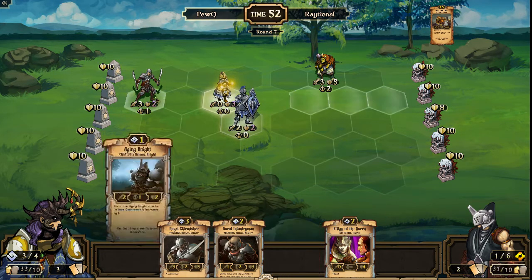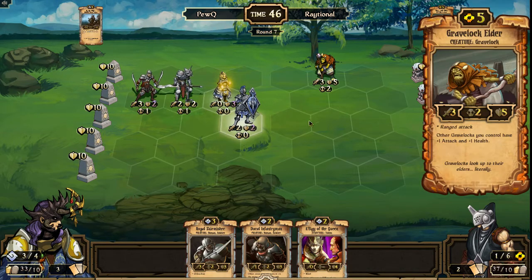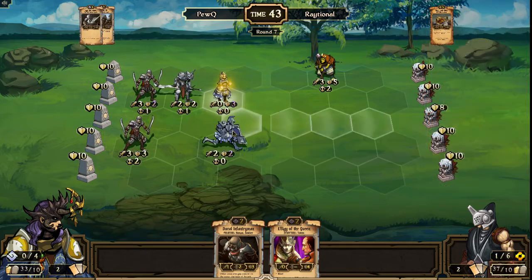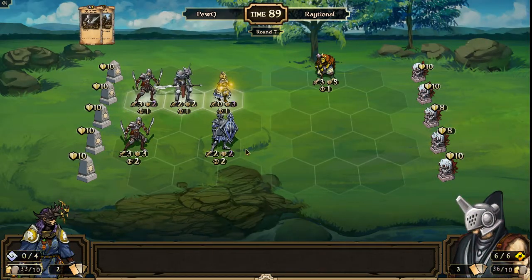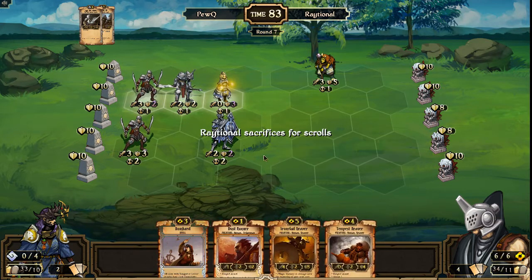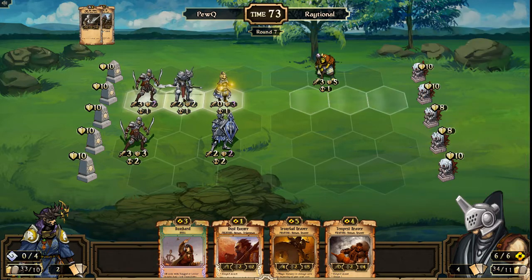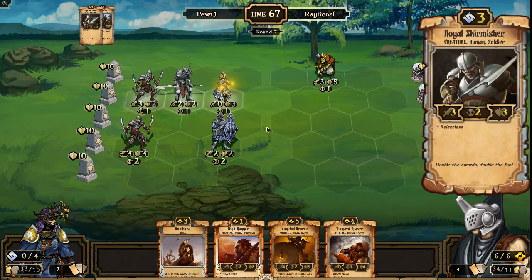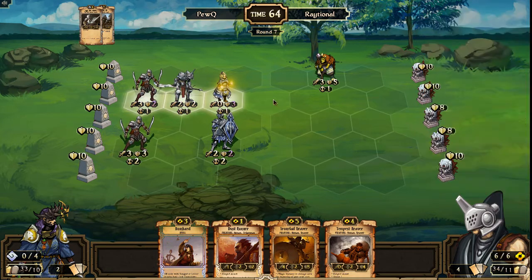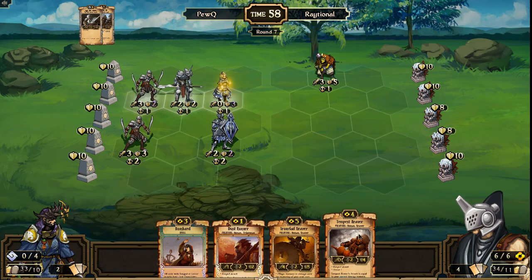PewQ goes ahead and moves his one unit down to threaten the Gravelock Elder, combines it with an Aging Knight, so that is five damage being threatened on the Elder, and then another Royal Skirmisher comes down. Units are currently split because the Effigy has not come down yet. Raytional needs to get something in front of the Elder or it will perish. He could do Dust Runner Bombard — that would take out two of these units and just risk the Relentless Royal Skirmisher surviving. It would be a two-for-two but would save the Elder.